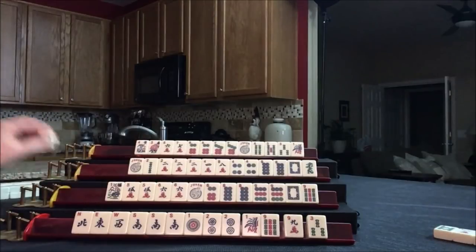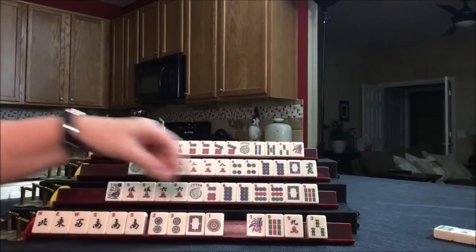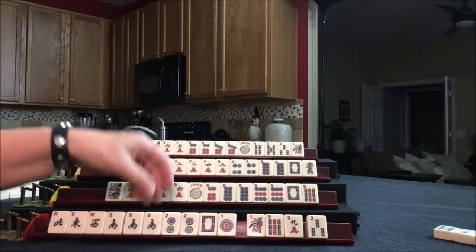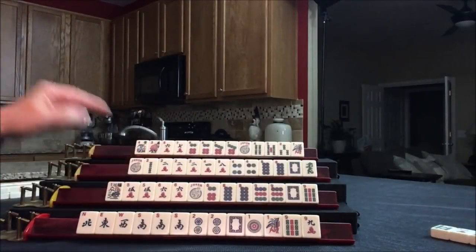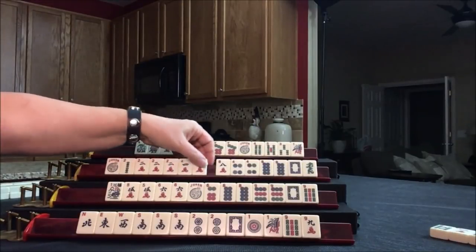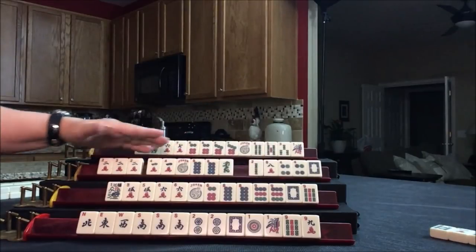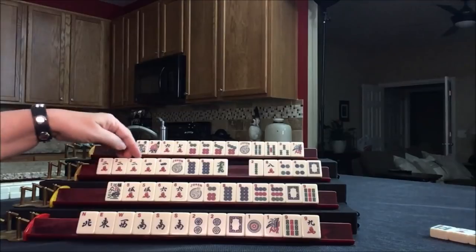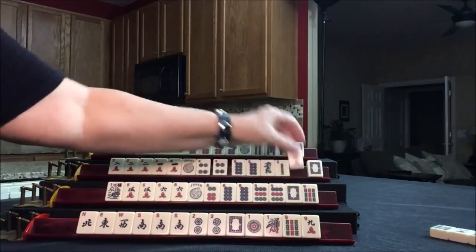Drawing for East — we got a white dragon. We're going to have to get rid of those, but we've got a lot of discards. We still don't have to pick a hand, not yet. We discarded a 3 BAM. Drawing — 1 dot, that's not a keeper. Drawing for West — 4 crack. Maybe we could play 2-4-6-8-dragon. That would be the third hand down. We don't have to pick a hand yet, really.